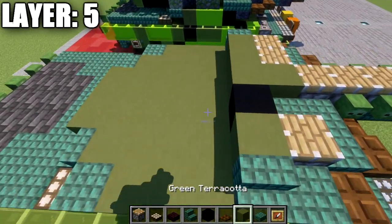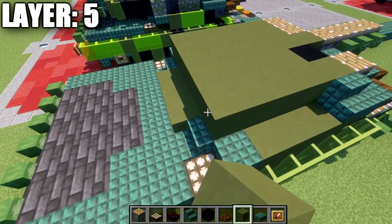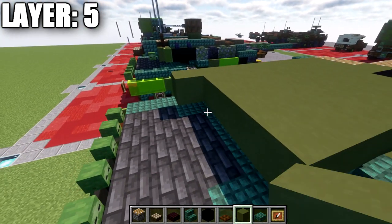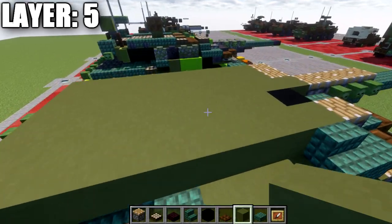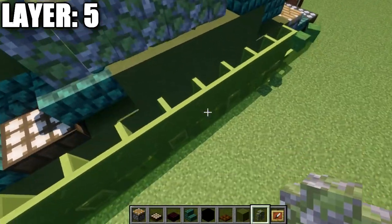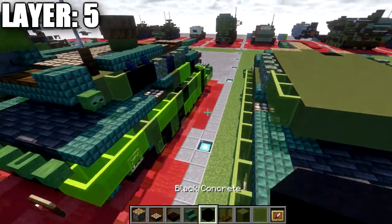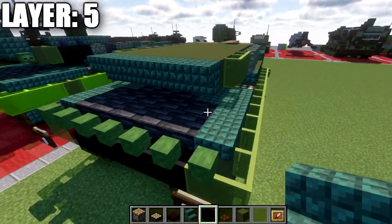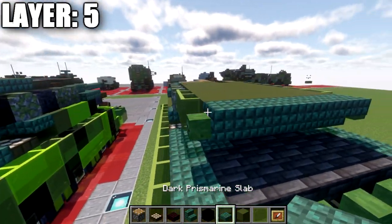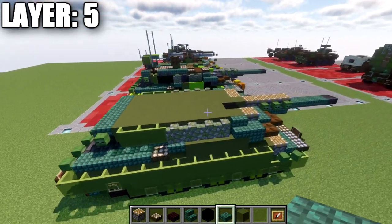Take green terracotta and place a row of five across, followed by seven rows of five total going back. After that, grab mossy cobblestone walls and build one, two, three, four back on each side. Then take green stained glass panes and go back three on each side. Take top slabs and place a row of five of top slabs across. Then place a zombie head on the side. That wraps up this layer.